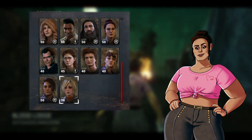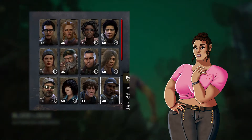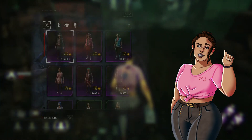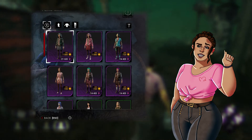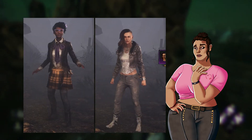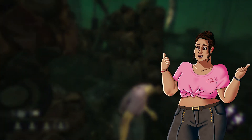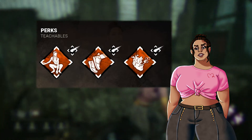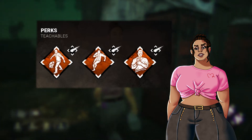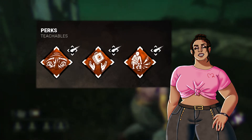The survivor that is right for you is completely up to you, but I'd recommend starting off with one of the free survivors, then buying the survivor you like the look of the most. Also keep in mind the cosmetics that the survivor has available. I recommend you start off playing Claudette or Meg because they have some of the best Teachables in the game, even to this day. Teachables are the three perks that every survivor has that are unique to them until the Teachable is unlocked — once unlocked, any survivor can get that perk.